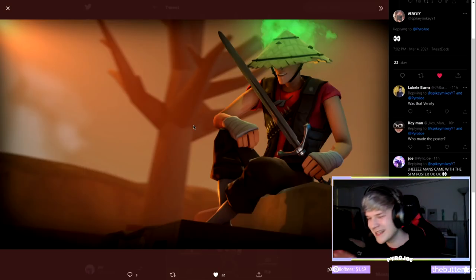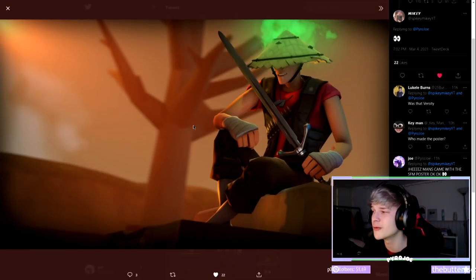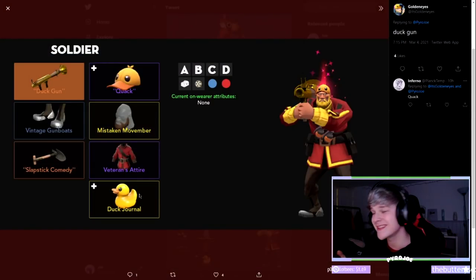Spiky Mikey came through with an SFM poster, setting the bar a bit higher. He's got a scorching Hong Kong Cone — an absolute classic — a Flak Jack, and he's holding a Three-Rune Blade. I love that samurai Scout aesthetic and how the Three-Rune Blade goes with the Hong Kong Cone. The scorching Hong Kong Cone is one of the best unusuals you can have in my opinion. Because I'm not sure if there's a third cosmetic, I'll give it an 8 — if there was a third cosmetic like a bandana that went really well with this, we could talk 9 territory.